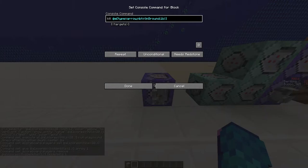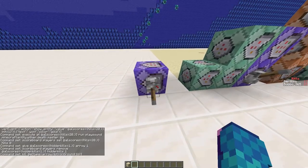The last command block removes arrows that are in the ground. You could remove it if you want to — it's just personal preference.